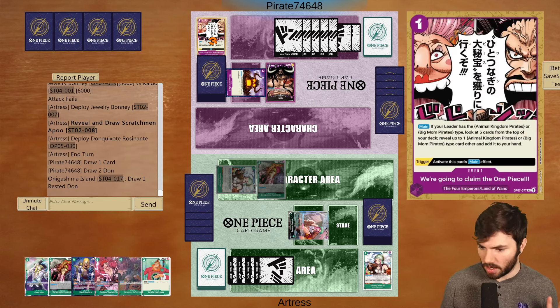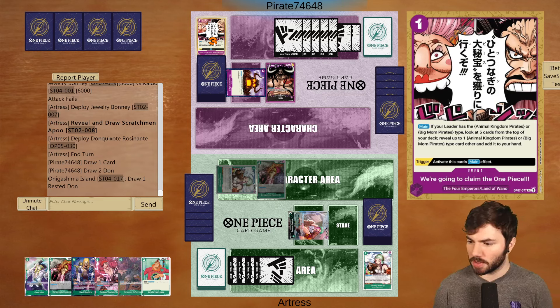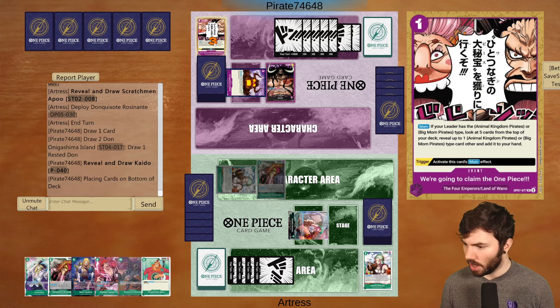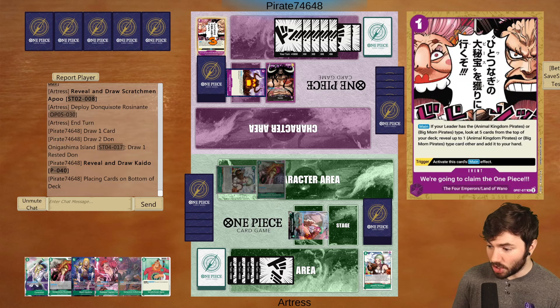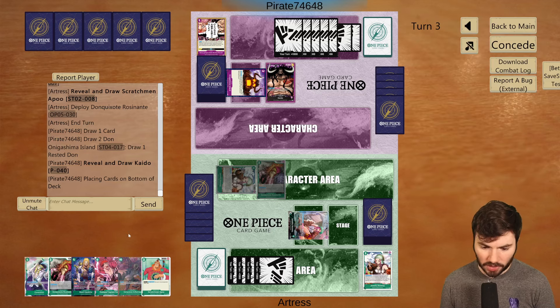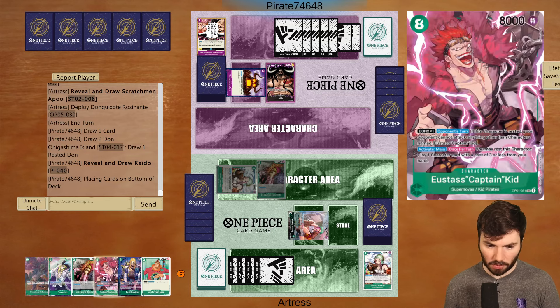When I talk about Kaido getting support in OP07, this is what I'm talking about — a card called 'We're Going to Claim the One Piece.' Main: if your leader has the Animal Kingdom Pirates or Big Mom Pirates type, look at 5 cards from the top of your deck, reveal up to one Animal Kingdom Pirates or Big Mom Pirates type card and add it to your hand. You can put it in Kaido to search out Onigashima — Kaido finally gets a searcher for Onigashima. This will also see play in Pudding in OP08 because Pudding can grab a lot of things off of it.